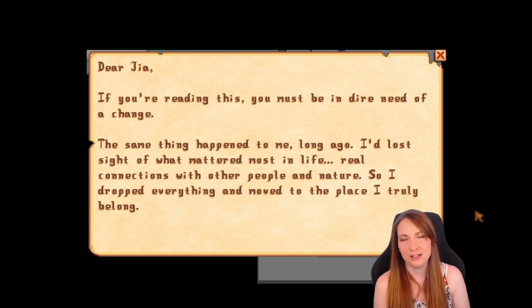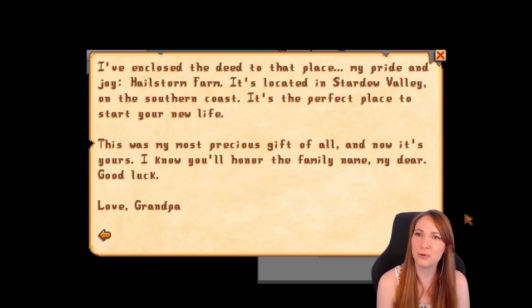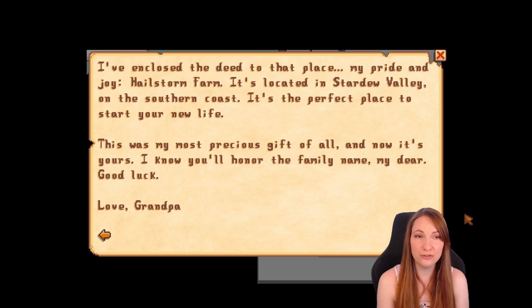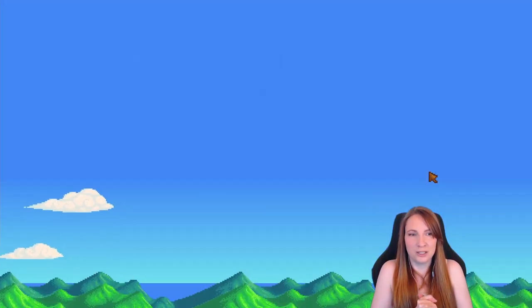Reading the letter: 'If you're reading this you must be in dire need of a change. I lost sight of what mattered most in life — real connections with other people and nature. So I dropped everything and moved to the place I truly belong. I've enclosed a deed — my pride and joy, Hailstorm Farm, located in Stardew Valley on the southern coast. Love, Grandpa. P.S. If Lewis is still alive, say hi to the old guy for me.' We're gonna see Lewis again, make a farm, and I'm so excited!